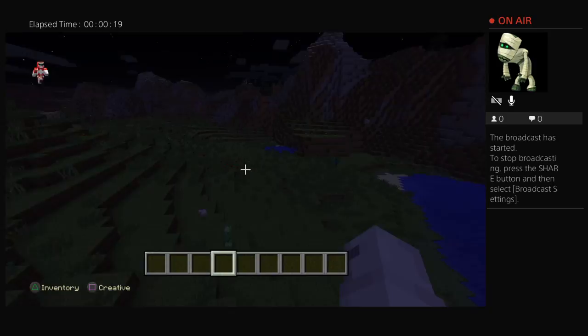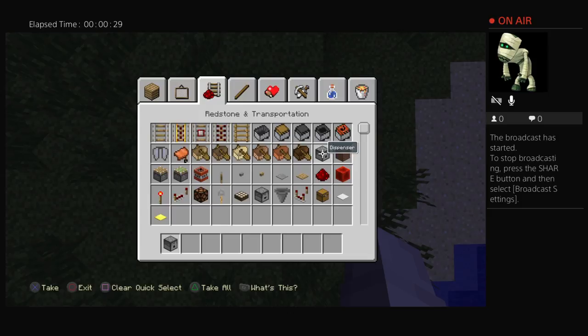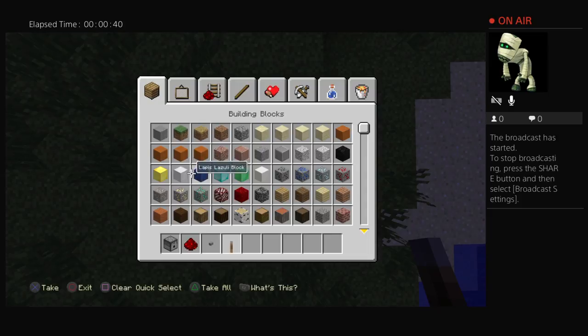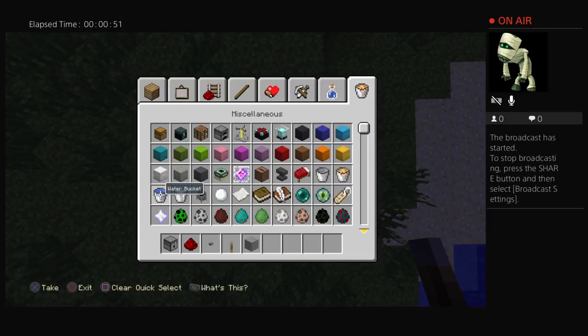I forgot — I blew up. So just gonna come over here and break that hollow. You have to get three dispensers if you're in survival, six redstone I think, and a bucket. Then a lever, a few blocks, and one bucket of water.